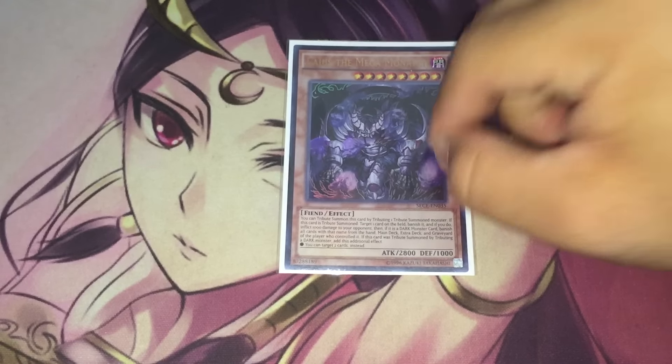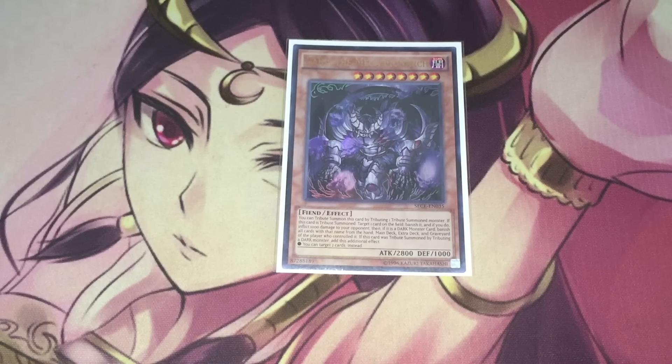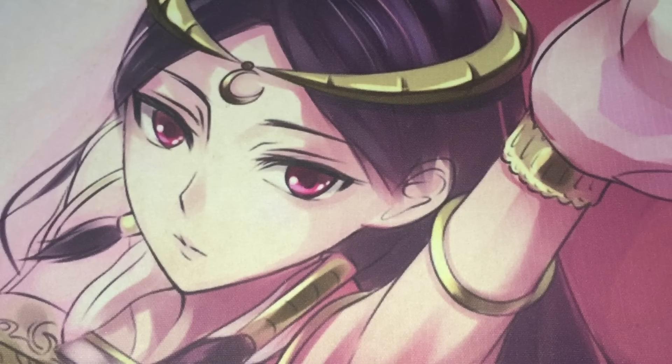Then we have one copy of Mega Caius. Previously in pure Monarchs I didn't like Mega Caius because he can cause bricks — if you draw him as your only turn-one monarch he creates really awkward boards since his effect is mandatory. But in this deck, because it's more consistent and better going first compared to pure Monarchs, I felt I could include him. He's still a very strong blowout card when you tribute summon him using a dark monster as fodder, and the improved consistency lets me run one slightly bricky card for more punching power on turn two and beyond.